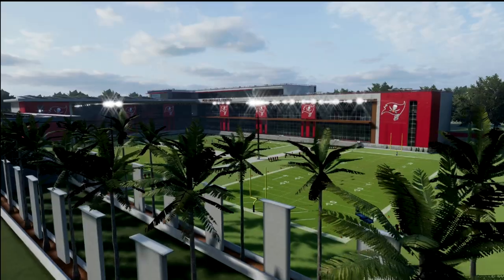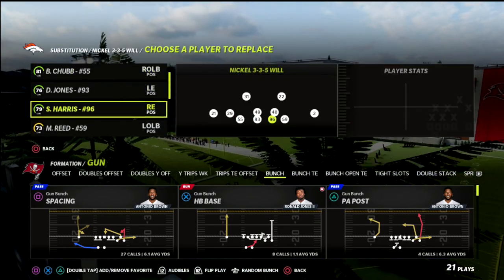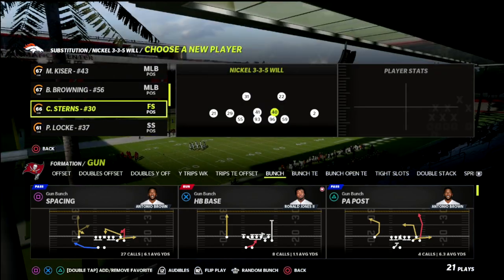In today's video I want to show you a special little concept that you can do out of the Nickel 335 Will to get instant pressure against some of the best offensive schemes in Madden 22.